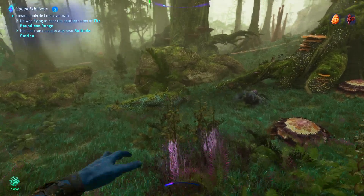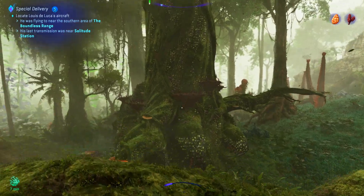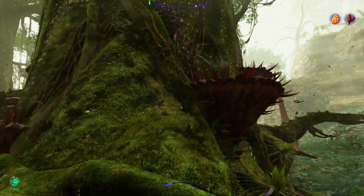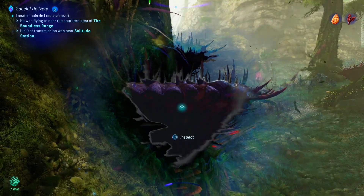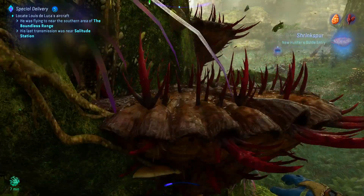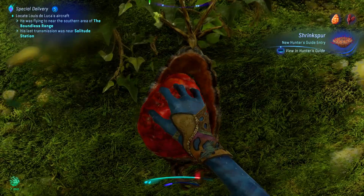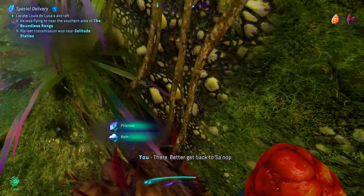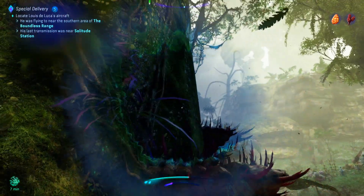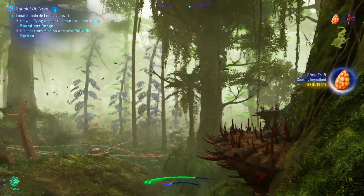If you can see yellow, that is all the shelf fruit that you need. The only thing I would say is make sure you've got some food and some recharge for your health, because all the pods are on these shrink spurs, which is annoying — you need to crack them open and then pull out the shelf fruit or you'll take damage. But you do get the rarer quality from it, so I hope that helps.